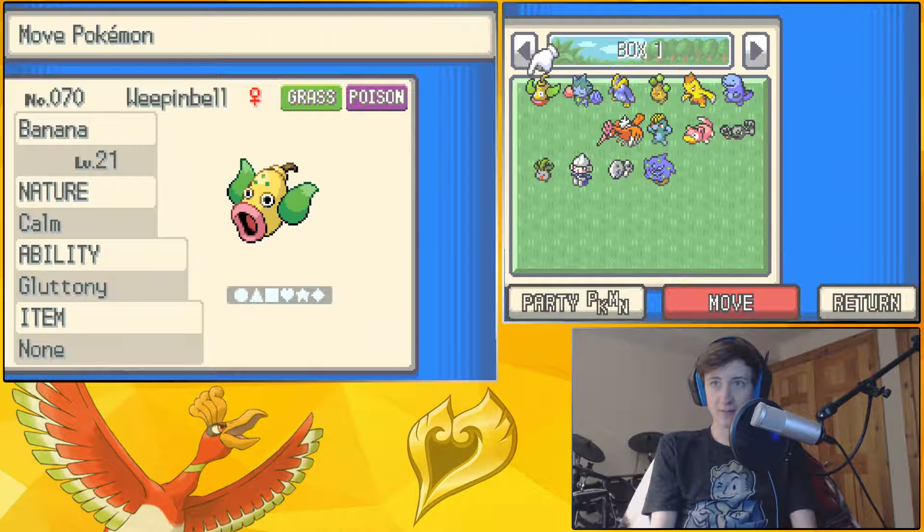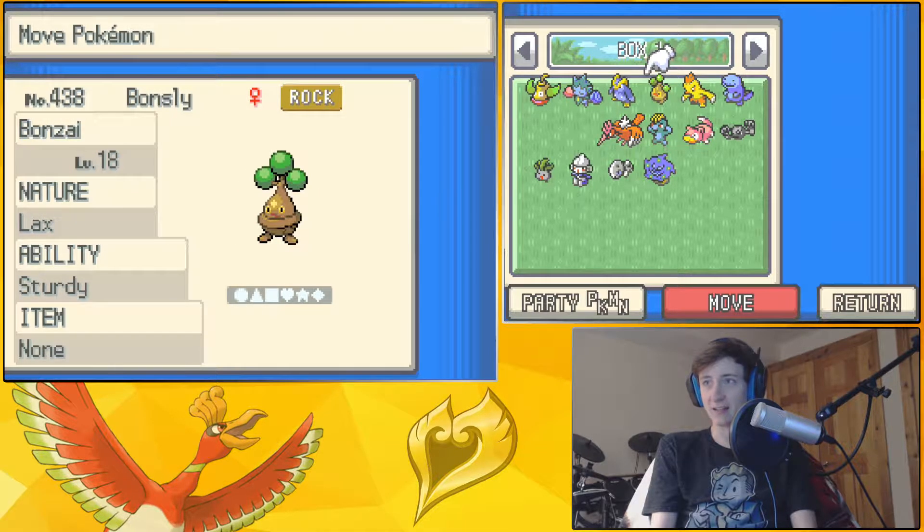Didn't really realize a few things. One is that Bellsprout evolves at level 21. That was an accident. So yeah, we got a Bellsprout — we got Banana evolved into a Weepinbell. That was not intended.